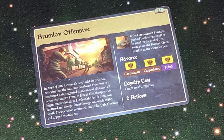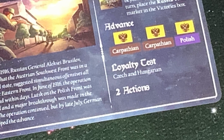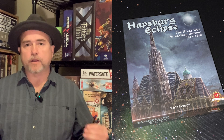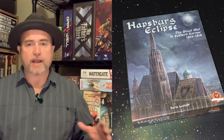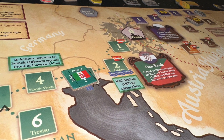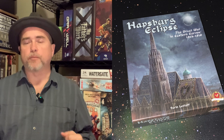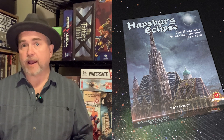Next, the card tells you how many actions you get that round and there are different things you can do with them. For an action, you can launch an offensive along any one of those tracks — one of those fronts. You roll a die, and if your die is equal to or less than that number, nothing happens. But if you roll greater than the number, you force them back on their respective tracks.